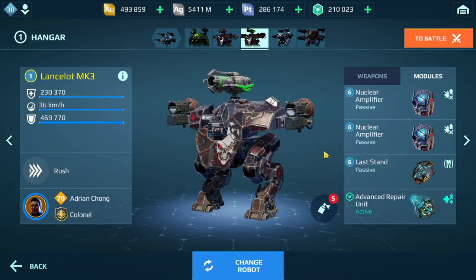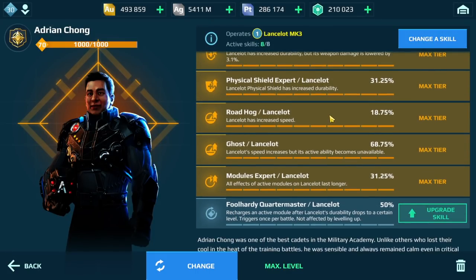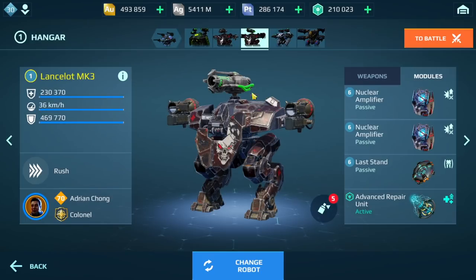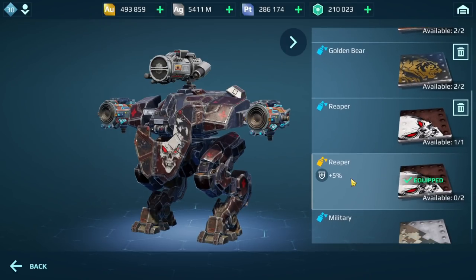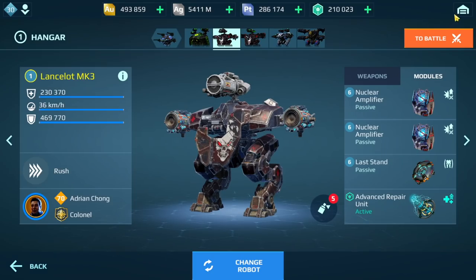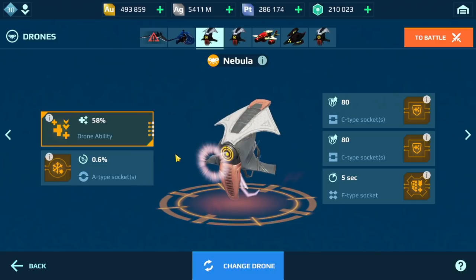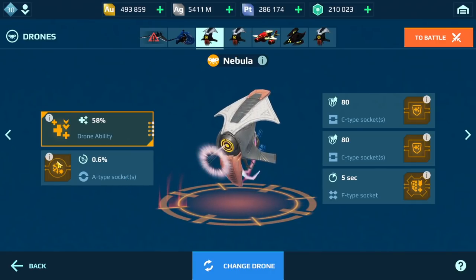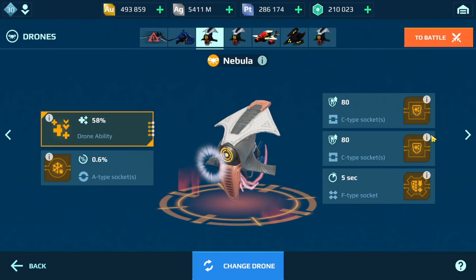Pretty much the same modules — Advanced Repair — and I think the same pilot skills as well. If you're wondering why the same paint job, it's because this is the only paint job which has plus five percent more durability, or more health. In terms of the drones, I'm going to be running two Nebula drones on these. The first one's going to have a Freezer Chip, and we also have the Repair Unit Defense.